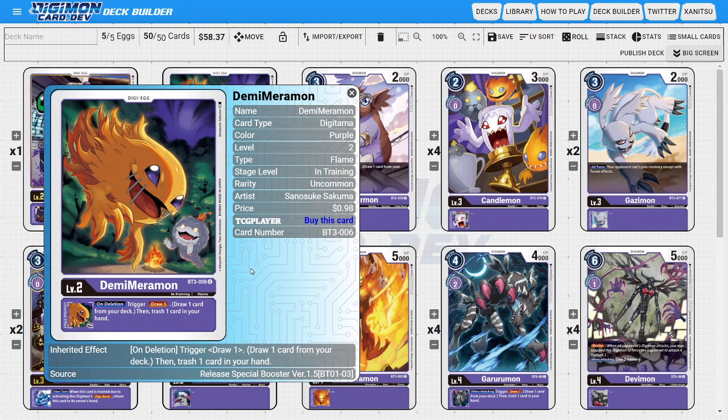The main Digitama of the deck is going to be Demi Merimon. Demi Merimon is still an absolutely insane Digitama to be working with, and is probably still purple's best Digitama, because he has a really good inheritable ability of, on Delete, you get to draw one card and then discard one card. Looting is better than just straight-up milling, because with milling you don't get to choose what goes into your trash, but with looting you're drawing cards and getting through your deck faster while picking what cards to discard. That's what makes Demi Merimon absolutely insane — the consistency this ability brings to the deck overall.